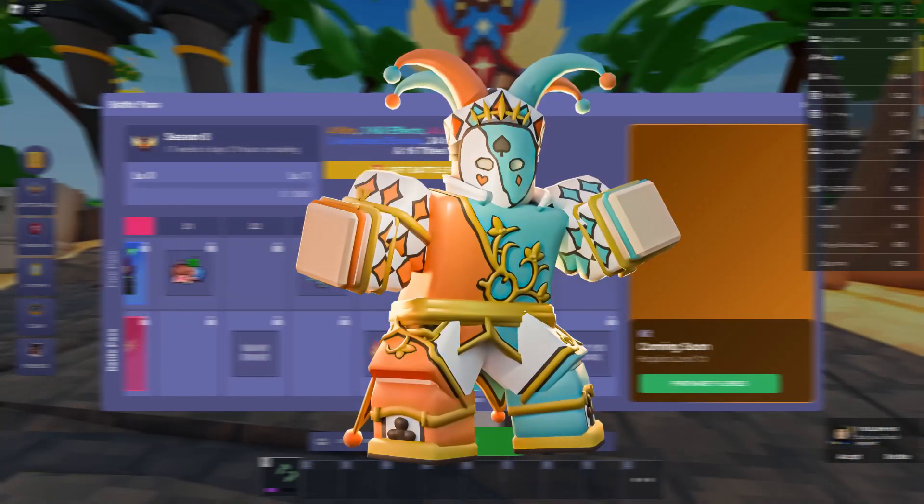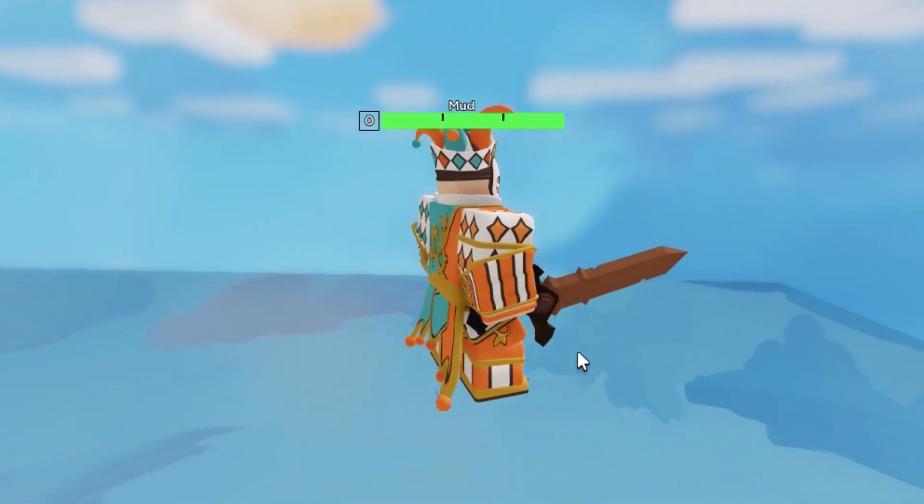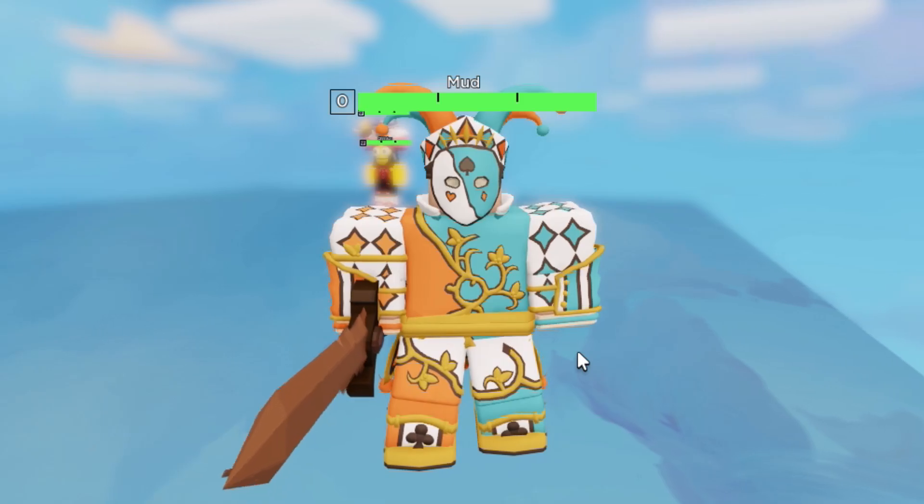The last kit is going to be the Fortuna kit — level 35 in the free Battle Pass, so it's a free kit for all players. This is the kit skin. It looks really weird — I've never seen this style before.